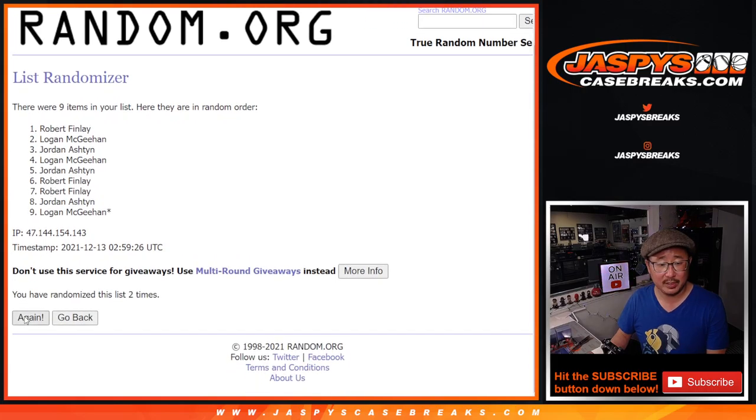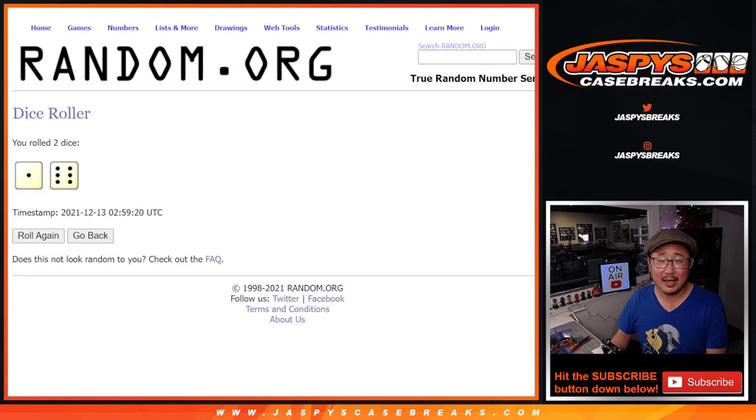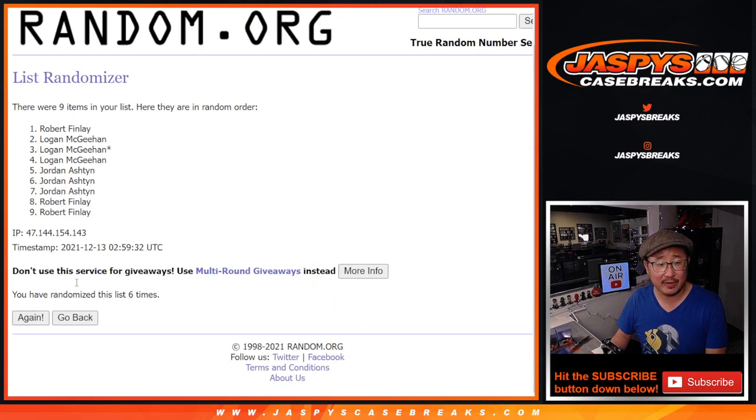One gets an extra spot. Two, three, four, five, six, and once more — seventh and final time after seven, we got Logan M. Congrats to you, Logan. After seven, you have an extra spot. We'll put a little rooftop next to your name so you know you won that spot.